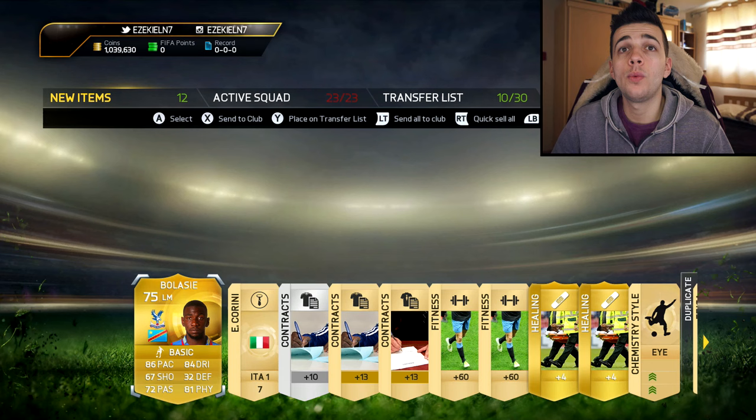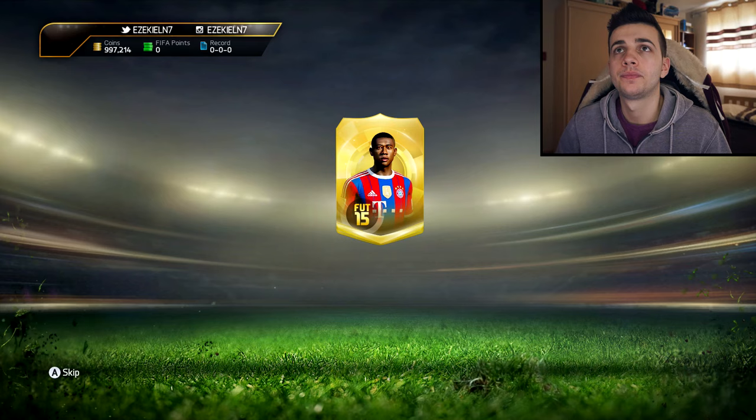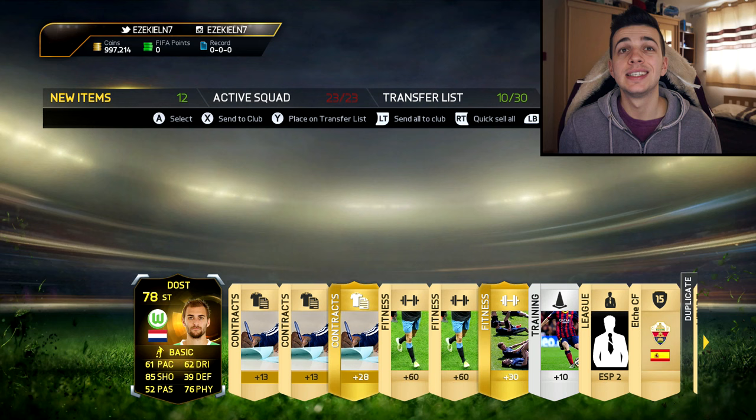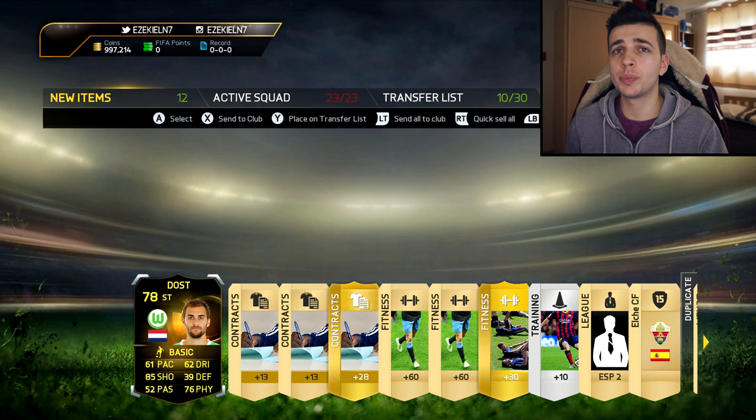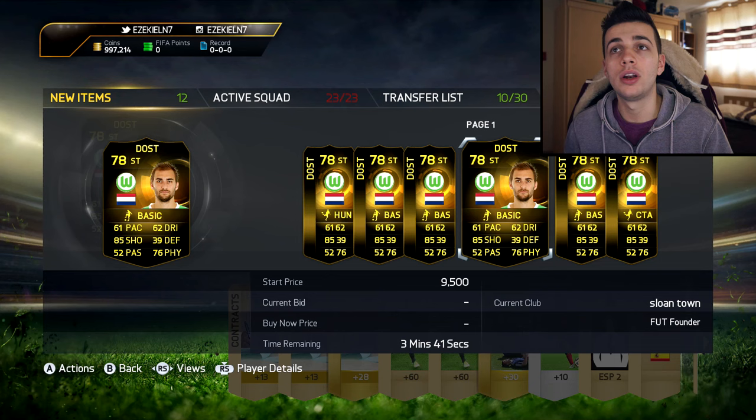Yes, we get Bolasie and I think he's now upgraded — yes, he is, to 5-star skills. 86 pace and 84 dribbling — this card looks really nice. Another one — oh my god, 78 rated, but I can't complain. I love my in-form cards. 85 shooting, that's pretty much the only stat that is actually pretty decent on this card. 61 pace for a striker — I'm not going to be using this guy. 6 foot 5 though — that is a really nice height to have as a striker, obviously he's going to be a target man, but he's just basically a quick sell price.